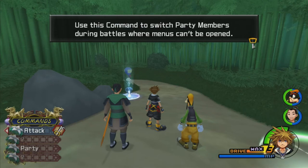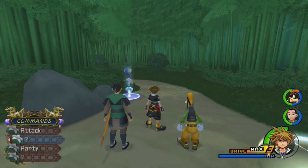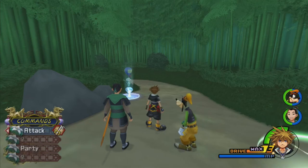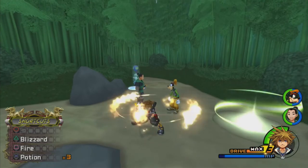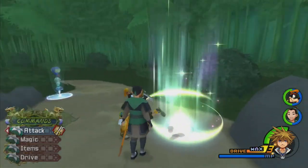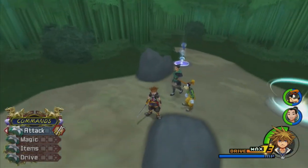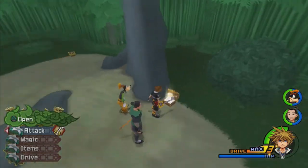Instead of having to go to a save point to switch party members, you can do it right from the command menu. We've got two command menus — the normal one, and if you hit left on the D-pad it goes to the other. Fire in this game surrounds you with fireballs, which sounds terrible but is actually way better — the fire basically hits enemies rapidly that are near you. We're going to be using that quite a bit. There are also chests in this area — we get a Dark Shard, a Mithril Shard, and an Ether.